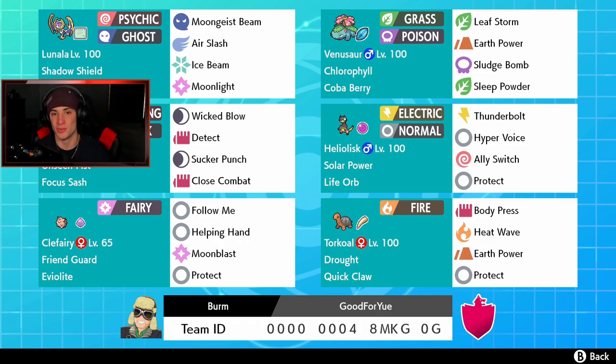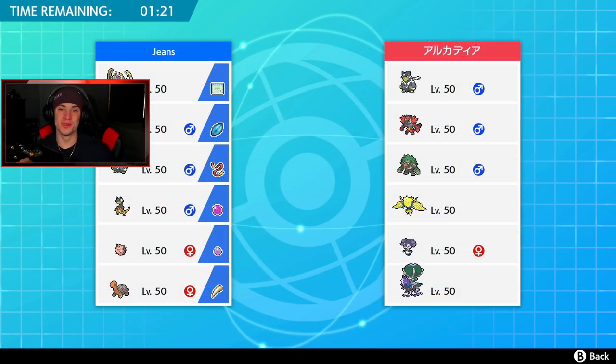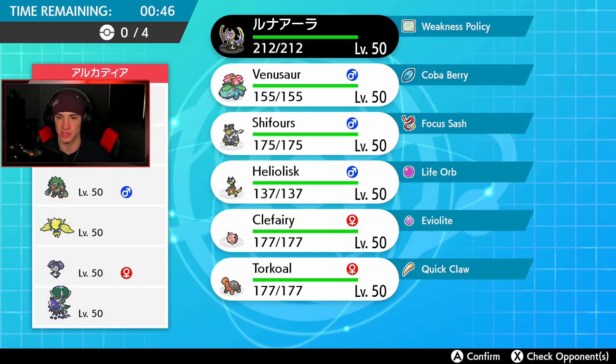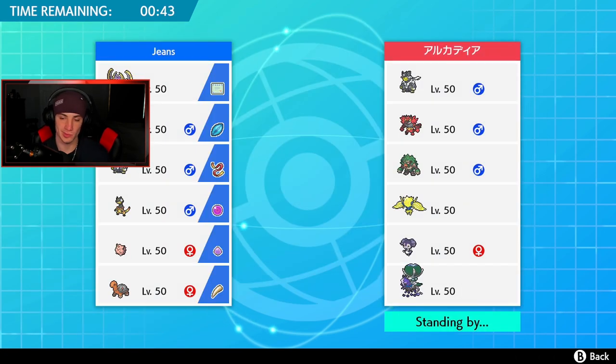Let's hop on that ranked doubles ladder and try to get some wins with this Lunala team. It's a new month, new season — we're sitting at Season 16, stats have reset. Let me know in the comments if there are any new rule changes. We're going up against a Shadow Calyrex team first. He's got a very heavy meta build with Incineroar, Rillaboom, Urshifu, Indeedee, and some others, so this could be a tough battle.